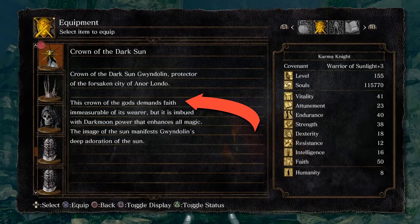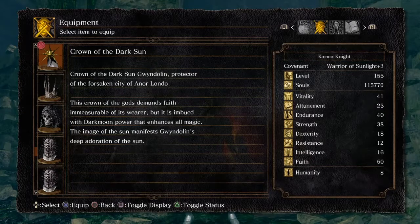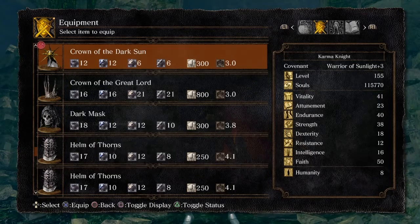Crown of the Dark Sun. This crown of the gods demands faith immeasurable of its wearer, but it is imbued with dark moon power that enhances all magic. So you might have looked up online or googled the answer to what's the best faith build, and you'll probably find answers like Crown of the Dark Sun is pretty much the go-to hat for faith builds.